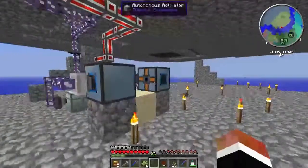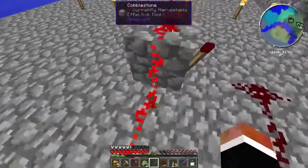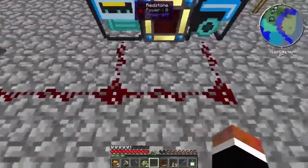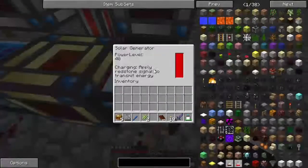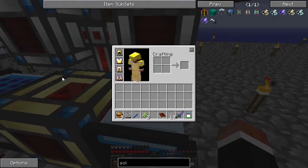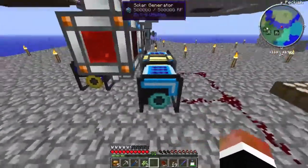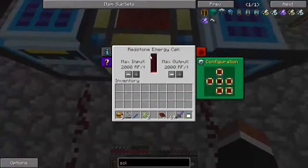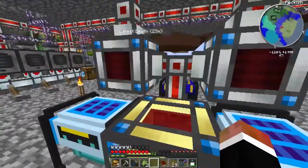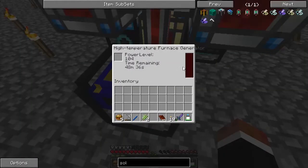This is my power gen right now. This is a daylight sensor - when it's on it means it's daytime, so right now it's powering this torch which makes this off. These are solar generators - they're pretty easy to make but they require diamonds, so I only made two. This is a redstone energy cell - it holds a lot of power. Right now I'm not outputting it; I want to see how much this stuff can generate. Both cells are full so hopefully this will fill up and then I'll connect it and drain it out into the power.